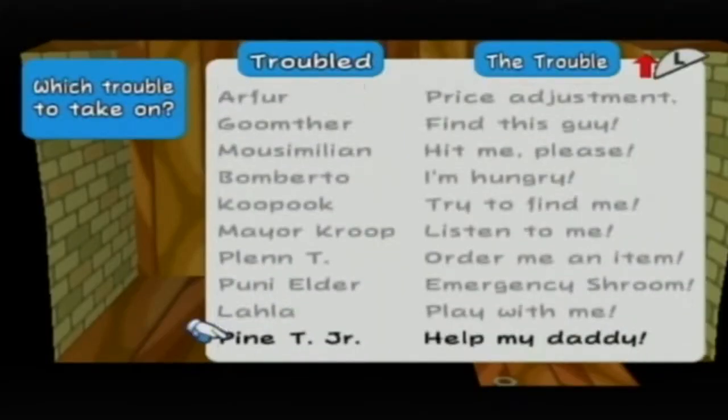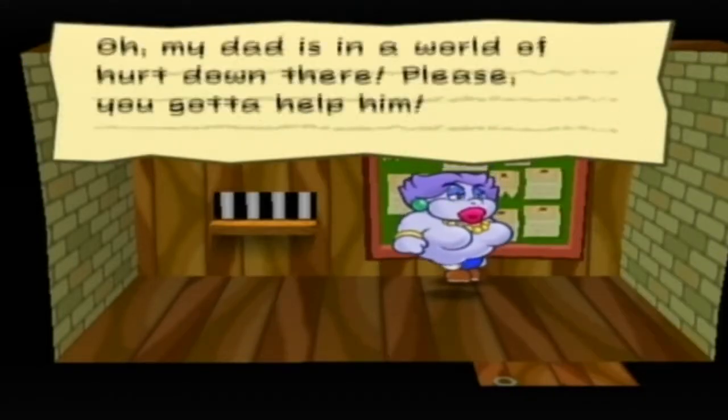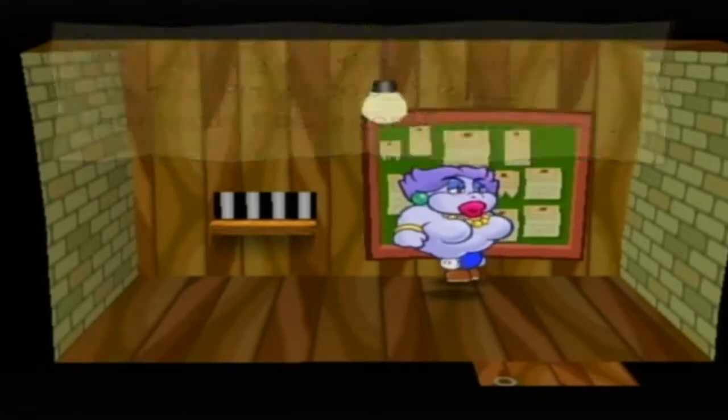Let's just accept this last one — 'Help my daddy.' My dad is in a world of hurt down there. Please, you've got to help him. I'm waiting at the entrance to the Pit of 100 Trials beneath Rogue Port.